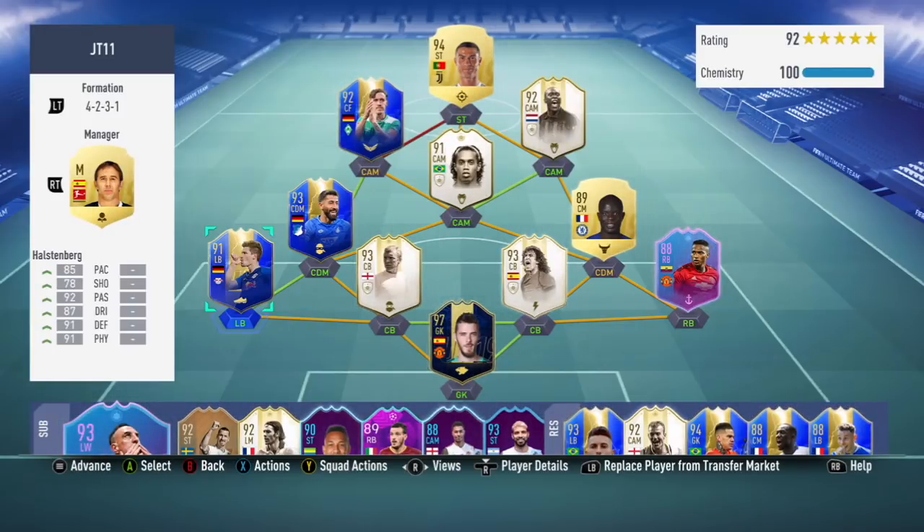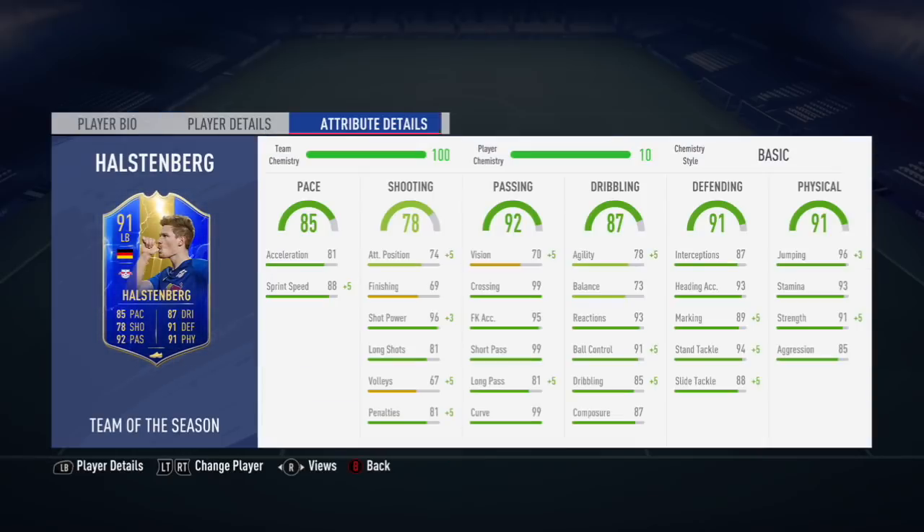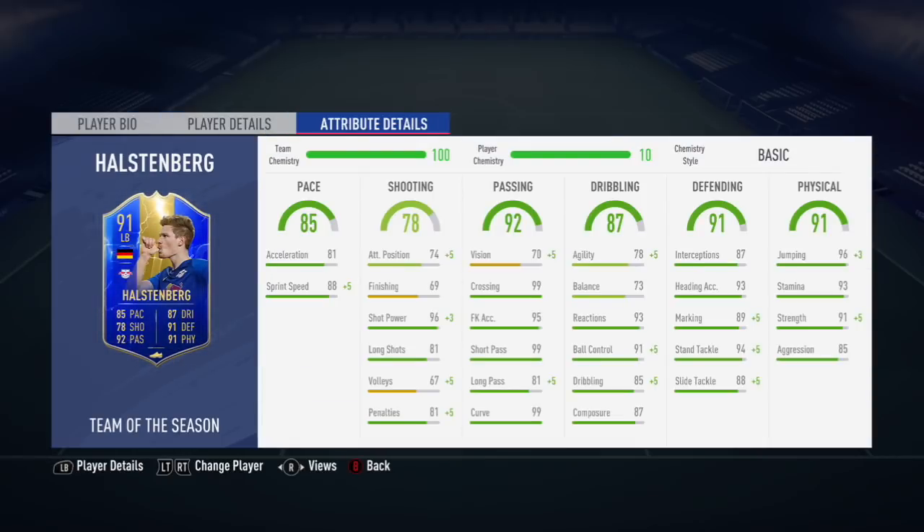I have done a full La Liga Nos squad as well, so there'll be plenty of reviews. I'm going to try and get one La Liga Nos, one Bundesliga alternating. Looking at a few of his stats - Haltzenberg's stats: 92 passing, 91 defending, 91 physical, 87 physical and 85 pace, relatively decent to be honest.